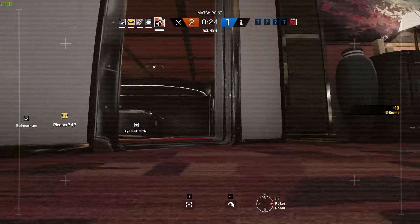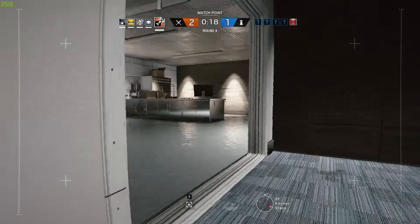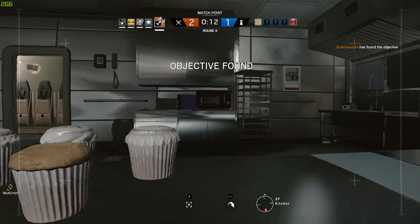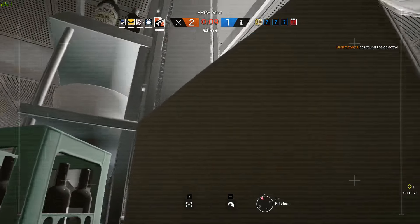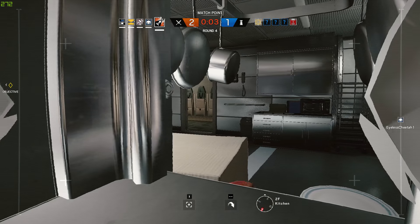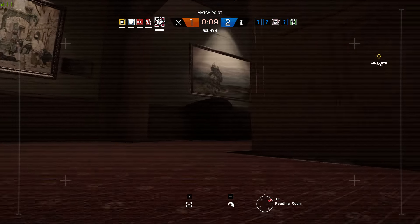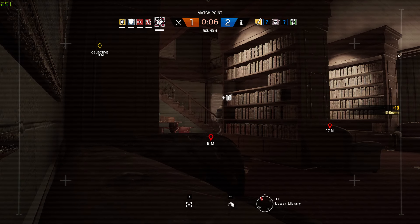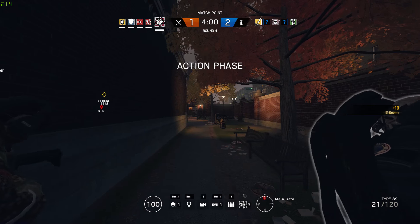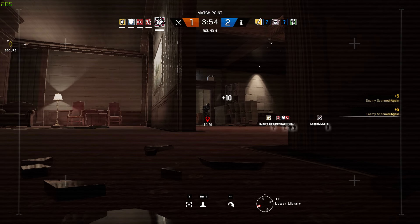As with anything in Siege, the first thing starts with drone placement and how to actually use your drone properly. First things first, you've got to hide your drone, and that means hiding the red light. Honestly, half the time I don't even see drones unless I see the red light. So when your drone is in the position you want it to be in, just turn it around during preparation phase — turn it around and make it stand in a corner or against the wall. Once preparation phase is over, you basically just turn it around and face it the way you want.